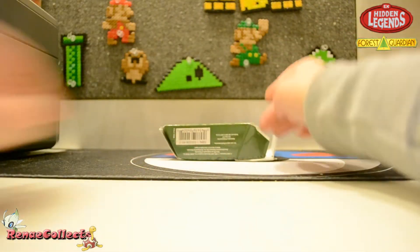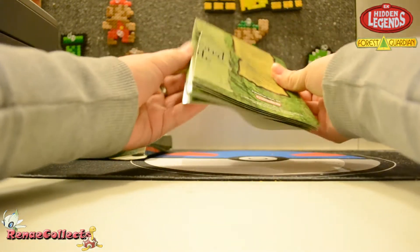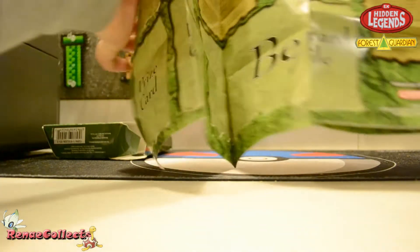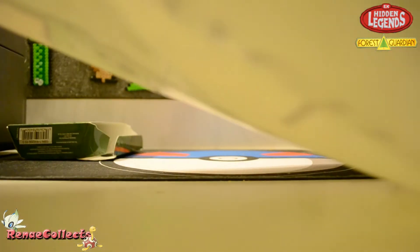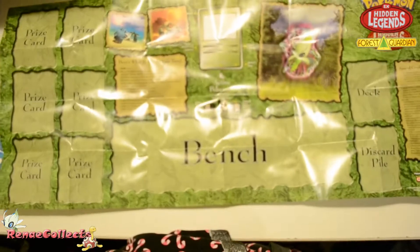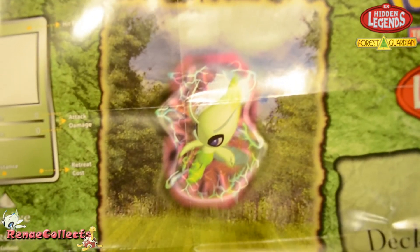There's a cute little Jirachi in the rulebook. And our playmat, which is going to be humongous and impossible to show. There it is — cool looking Celebi. I like that artwork. It's like that on the front of the box too, kind of 3D looking.